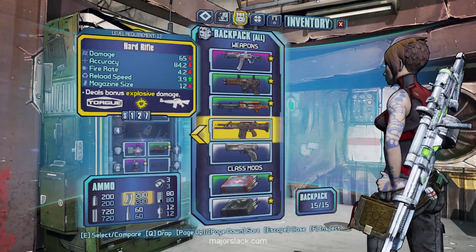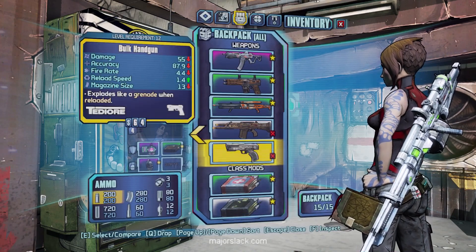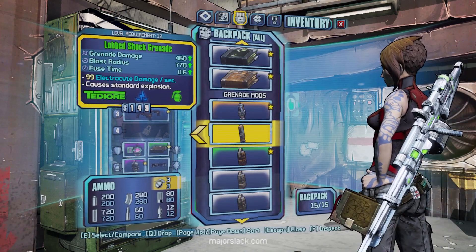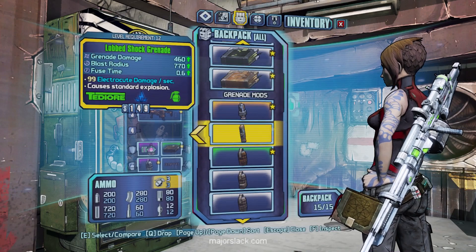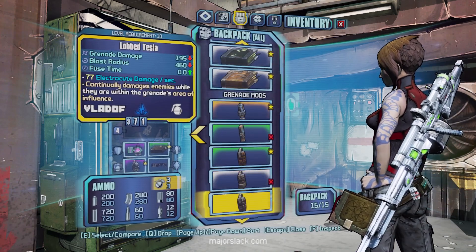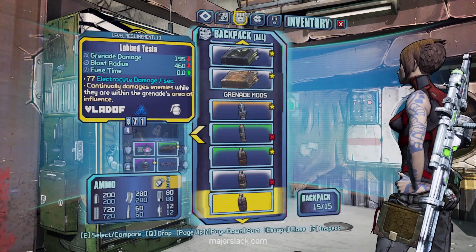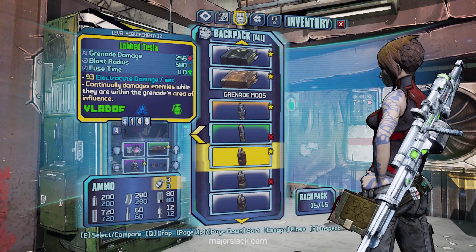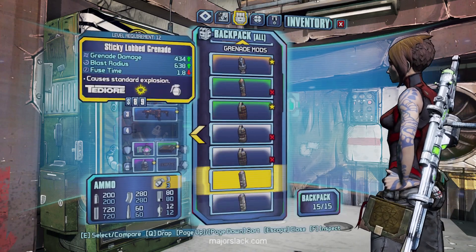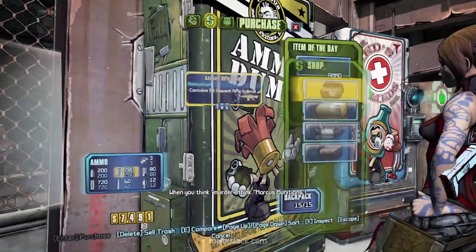Let's just take a little look, see what we got here. Hard rifle — doesn't look all that powerful, pass. Don't like TDRs. I'll lob the shock grenade — kind of partial to Tesla, so I'll pass on this too. That's what we're going to try to use on Warden. Zero fuse time as opposed to the Tesla — no, that goes. Tesla wins. Lots of grenade mods — swimming in grenade mods. Fantastic.